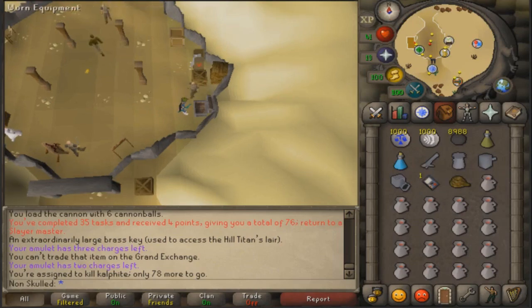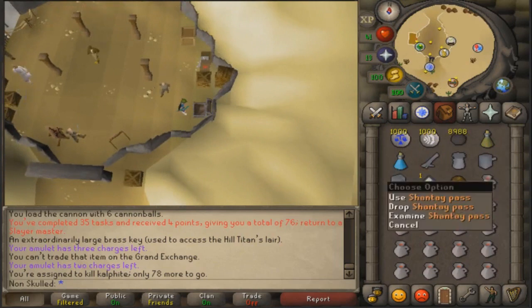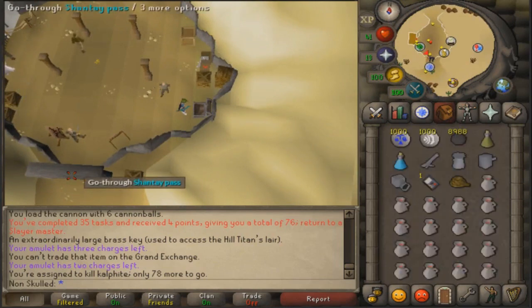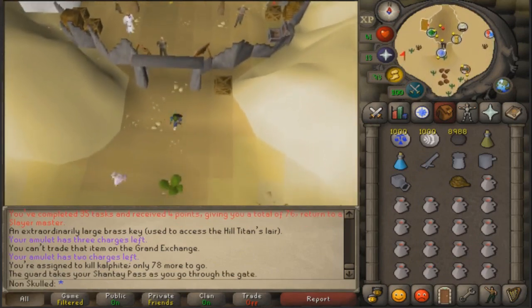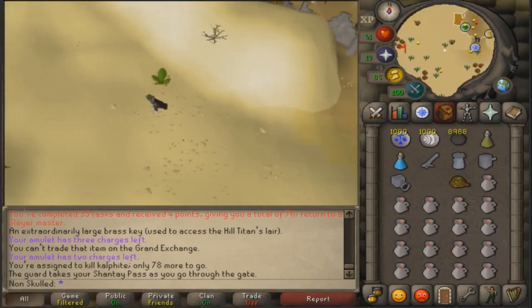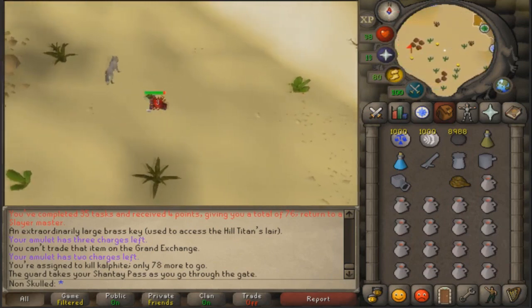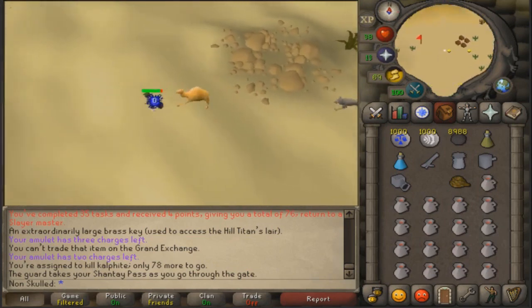Bring cannonballs, a ranging pot, an antidote, a rope, and a Shantay pass. Run through to the slayer cave. It's optional to bring a stamina or super energy pot but not required - I'd suggest saving some run energy for when you're in the actual dungeon.